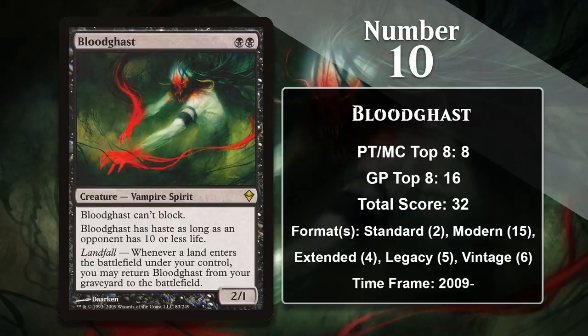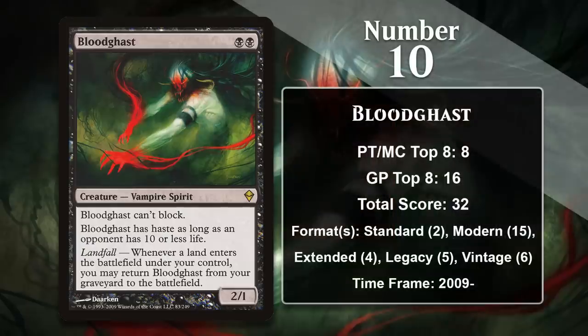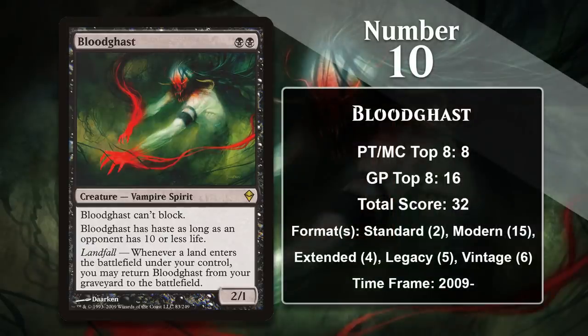Dredge decks can easily load up the graveyard, and milling your Bloodghasts means you get them back without ever paying mana. It has also seen play in Dredge decks in Extended, Legacy, Vintage, and Modern. It gained a lot of points in Modern over the last year because several graveyard-heavy decks running Faithless Looting were dominant, including Hollow One, Vengevine, and Dredge. Dredge decks were pretty broken in Modern for several months as a result of Hogaak, and Bloodghast went along for the ride. Both Looting and Hogaak have now been banned, so Bloodghast has slowed down in Modern, but it's continuing to see play in Dredge in Legacy and may even move up the list going forward.